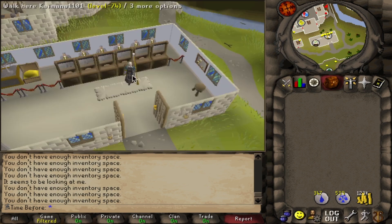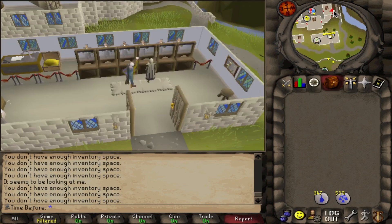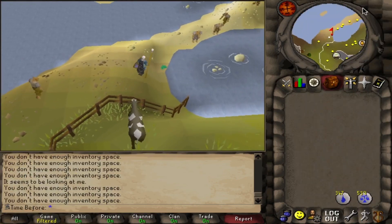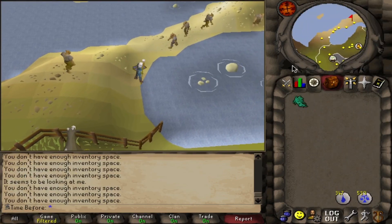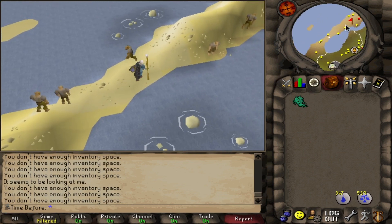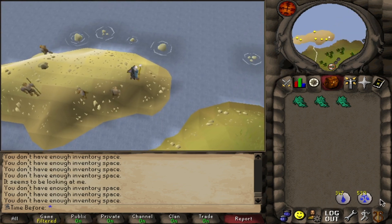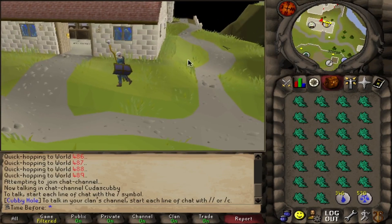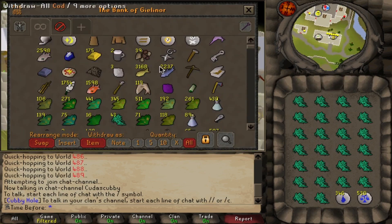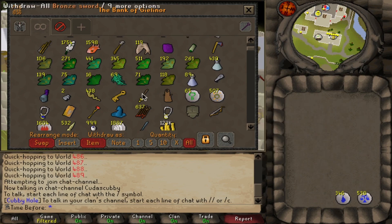Next on our secondary shopping list is also in the Falador area. Down here on the hobgoblin peninsula where we were killing hobgoblins for limpwurt roots, there are three snapegrass spawns, and I'll be collecting those as they're a secondary ingredient we need as well. We'll just be teleporting to Falador to bank as usual. Actually really fast to get an inventory of these, thankfully. I already have a few in the bank as they are a rare drop from chaos druids.